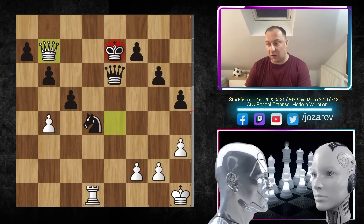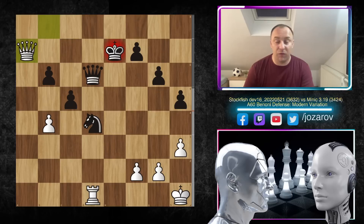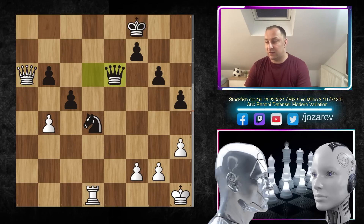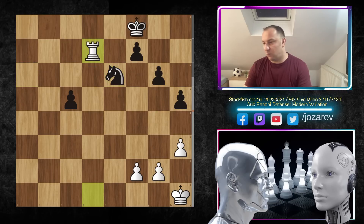We have queen to b8, queen to d6, and now Stockfish grabs the pawn. We have king to f8, queen to a6, queen to e6, b takes c5, b takes c5 — and finally Stockfish says 'okay, I took one pawn, now it's a different story, this should be a winning endgame for white.' After queen to e6, knight to e6, we have rook to d7 — not allowing the king to go to the seventh rank and support the pawn.